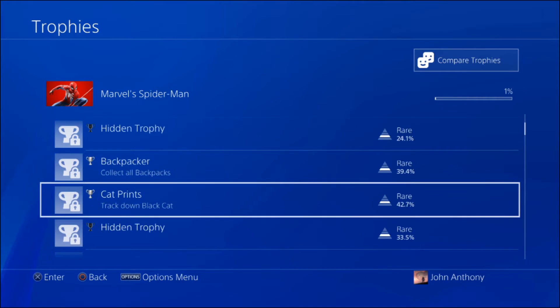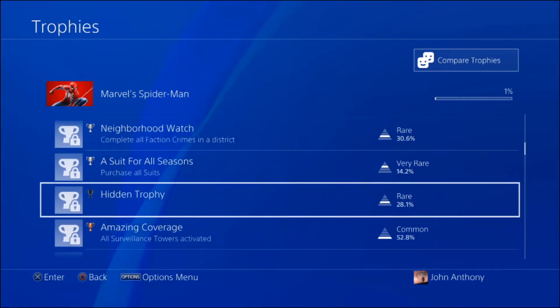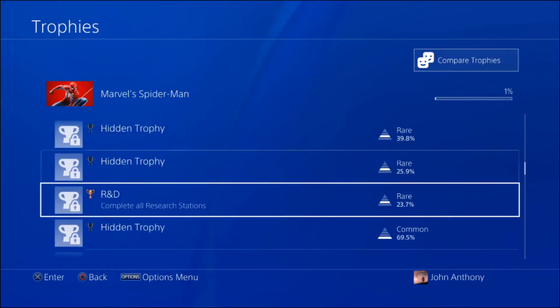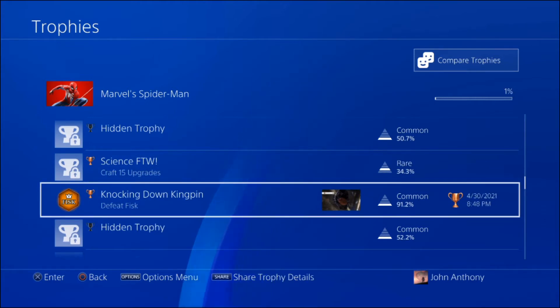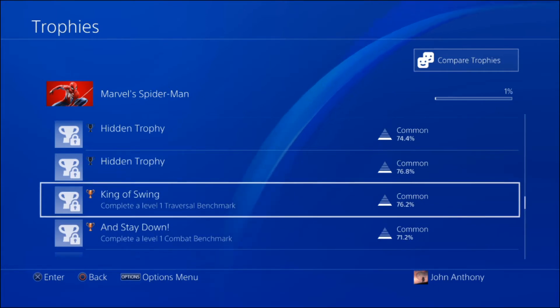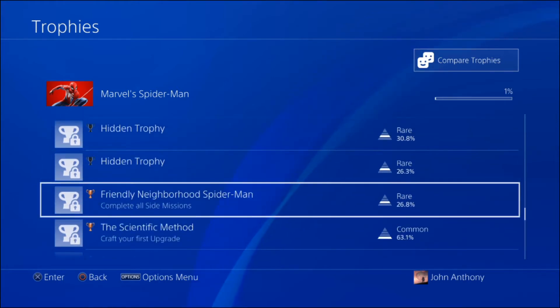Collect all backpacks - whatever they are. Track down Black Cat - I'm assuming that's a boss. Complete all faction crimes in a district. Suit for All Seasons - purchase all suits, oh interesting. All surveillance towers activated. Hidden trophies - I'm assuming more story-based stuff. R&D - complete all research stations, that's an interesting thing, I don't know what those are yet. More stuff - we can get craft upgrades, very nice. Knocking down Kingpin.